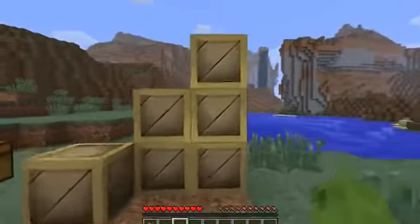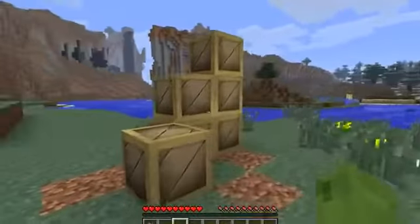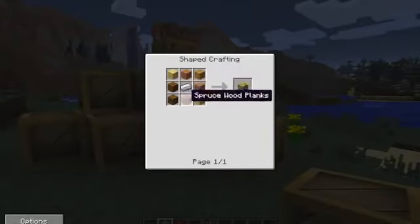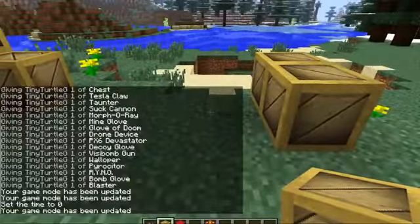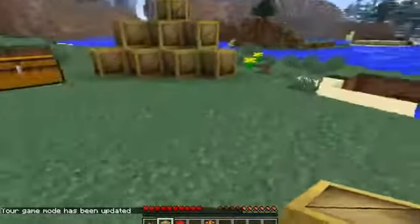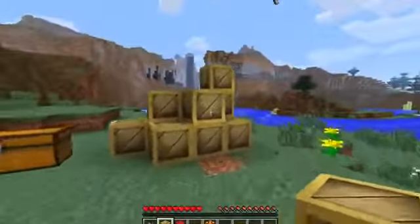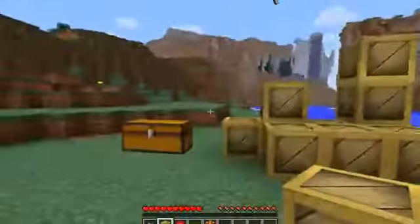So guys, the first thing we're going to look at is the bolt system. You don't craft the weapons — you've got to buy them with bolts. To make bolt crates, you just surround iron with any type of wooden plank and that will make your bolt crate. You place them down, break them for bolts, and look at this — it looks epic. The bolts just get attracted to you just like in the game, with all the same noises. They look like 3D bolts, which is so sweet, and that is the currency you can see at the top of the screen.